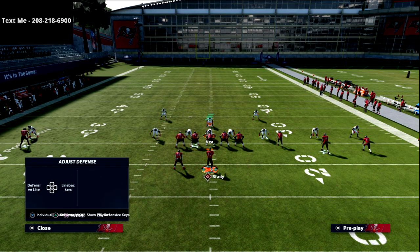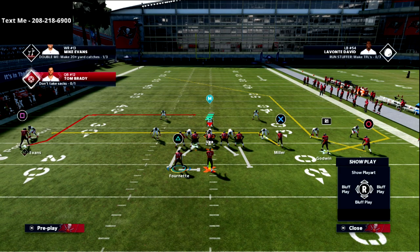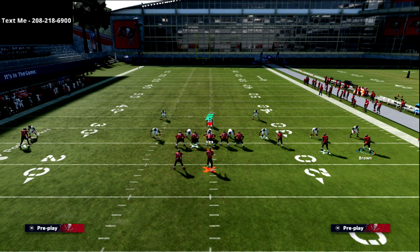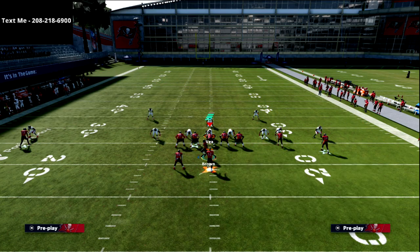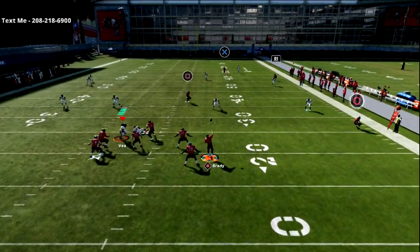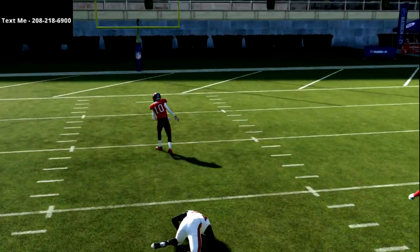Those are really simple concepts you can use to absolutely obliterate a Mabel coverage. The real core reality of this concept — what you need to beat Mabel coverage — you need this in-route to square, you need a streak, and then you need either a comeback or a wheel route. That's all you need. Everything else can be hot routed and you're going to kill it every time. He's just going to completely freeze, and it's just an amazing Cover 3 beater. It absolutely kills the coverage.